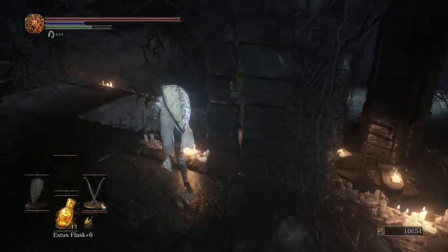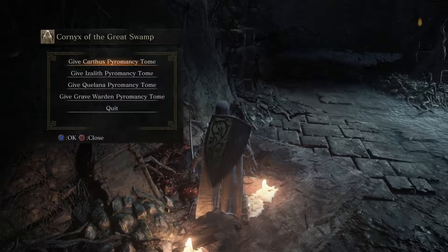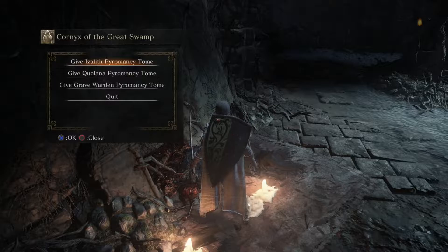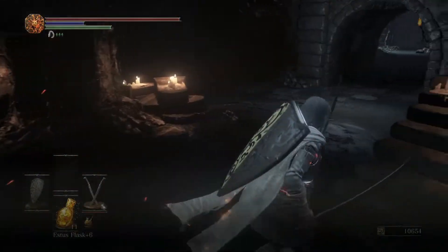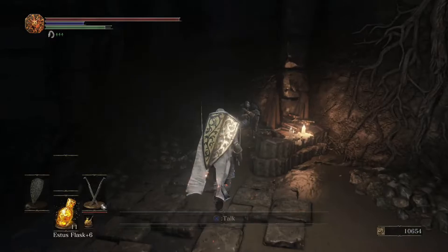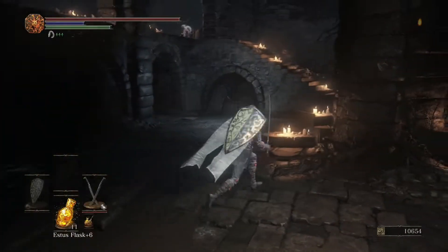We're going to go give a couple of tomes to Irina — the Carthus tome and the Izalith one. She's going to refuse some of the others. We're also going to give a scroll to Orbeck. For now, just leave him and be done with it.